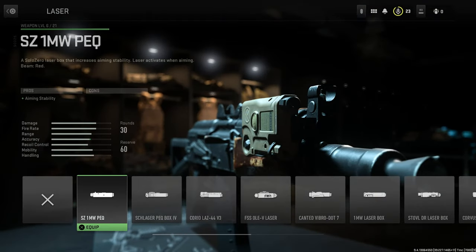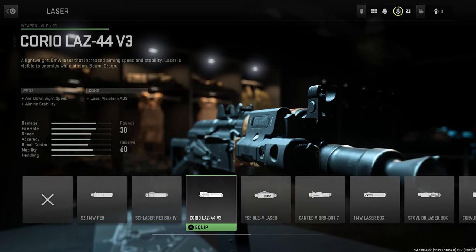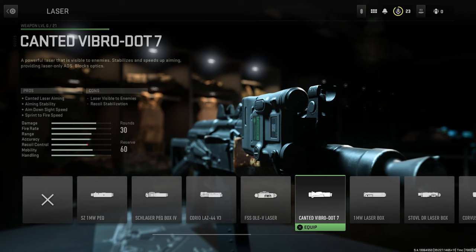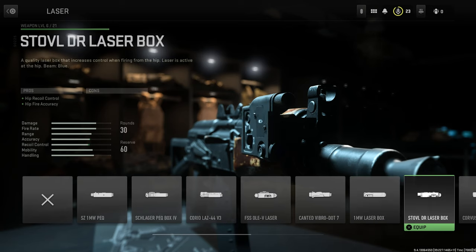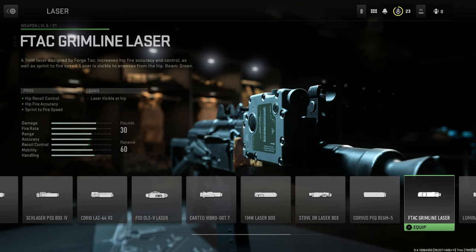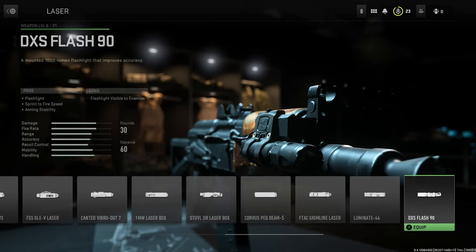For lasers we have the SZ 1mW PEQ, the Schlager PEQ Box 4, the Corio LAZ 44 V3, the FSS Vlaser, the Cantid Vibro.7, the 1mW Laserbox, the Stovl DR Laserbox, the Corvus PEQ Beam 5, the F-Tag Grimline Laser, the Luminate 44, and the DXS Flash 90.